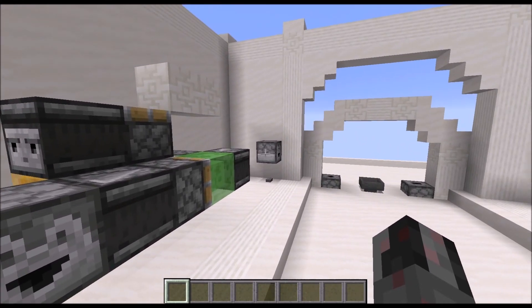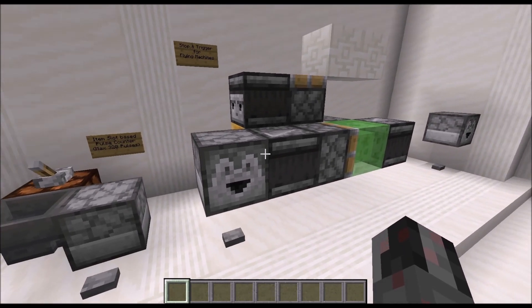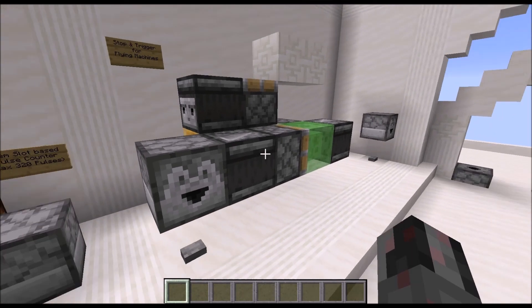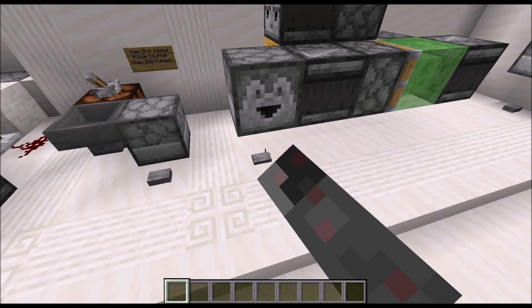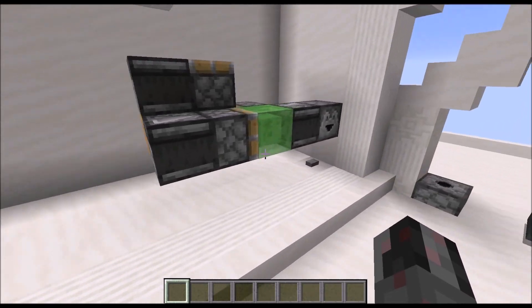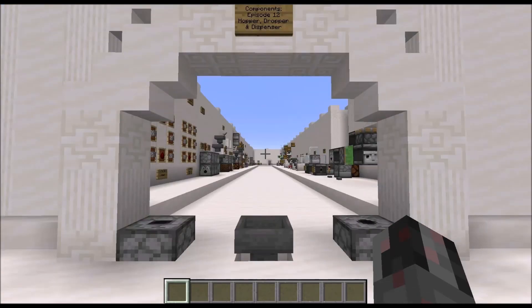The last use is in combination with flying machines — because Droppers, Dispensers, and Hoppers are all immovable blocks, they can block the movement or stop flying machines, and can also restart them because they can trigger observers. And with that we have finished this episode about the Hopper, the Dropper, and the Dispenser. I hope I was able to explain how they work, how they behave, and what they are commonly used for. I also hope you enjoyed this episode — see ya!